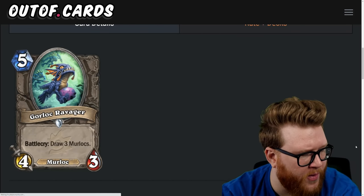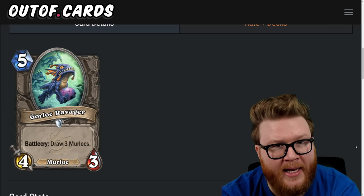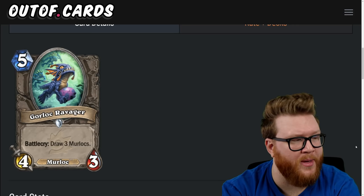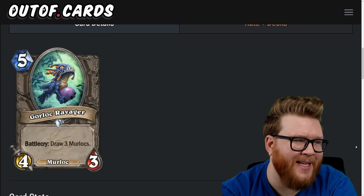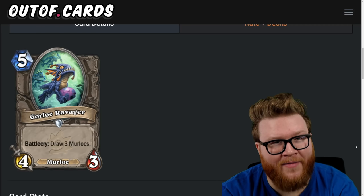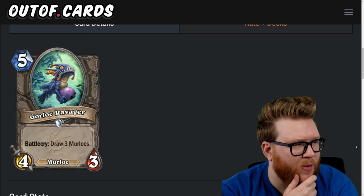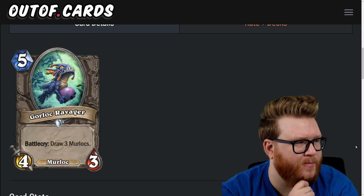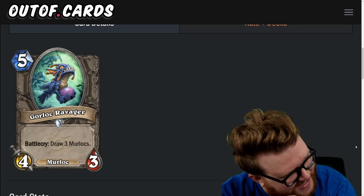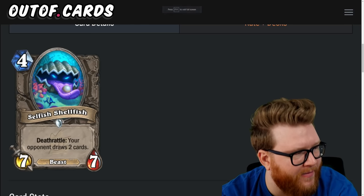Next is the Gorlok Ravager, a five-mana four-three murloc: battlecry, draw three murlocs. This is a mid-game reload for a mid-range murloc deck — creating hand buff fodder or setting up a big dump turn. Five mana is a lot to commit, but it's instant draw and not an awful body — it might be hand-buffed or Sunken Asharr-buffed into like a five-four or six-five. Is murloc actually going to get there? I think Gorlok Ravager is a three-star card.